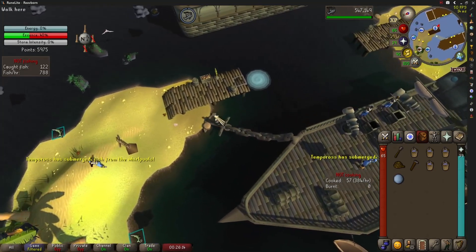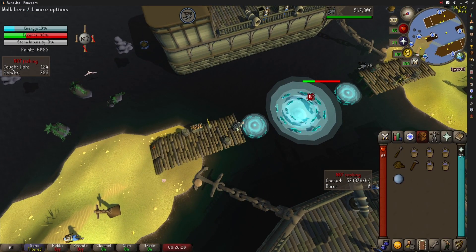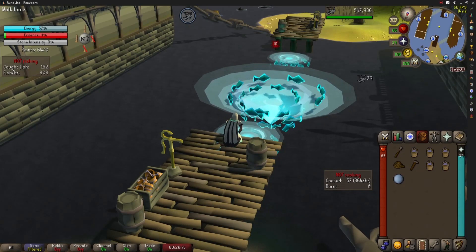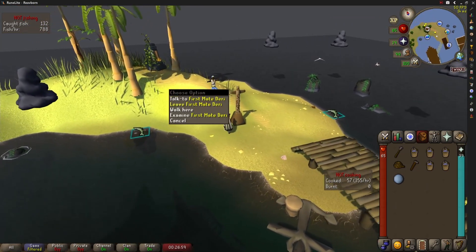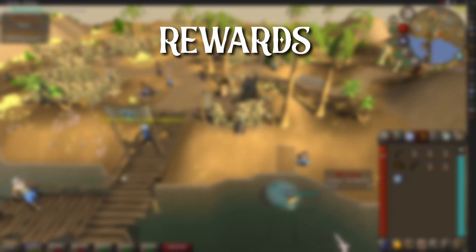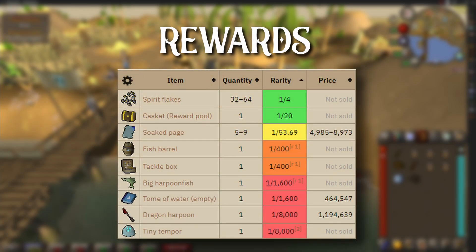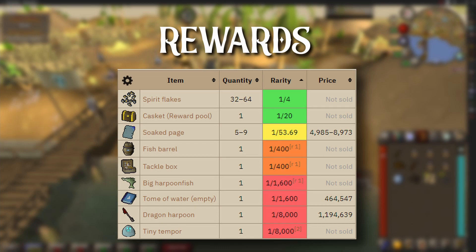Once your inventory is empty of cooked harpoon fish, run back down to the bridge near the spirit pole and harpoon the spirit pole. Once Tempoross has been subdued, congratulations on the KC! Run over to either of the first mates on the side, right-click and hit the leave option. The rewards are probably the main reason to do Tempoross — some notable ones are shown on screen. Thanks very much for watching, and if you found this helpful please drop a like. Feel free to swing by the Twitch stream linked in the description for further questions.